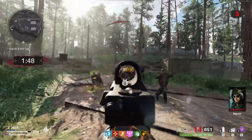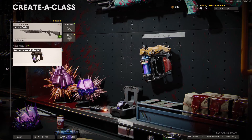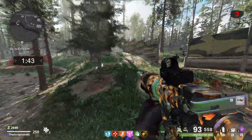In terms of loadout for this easter egg, the only things I'm really going to recommend are a powerful weapon like a shotgun, and then the wand field upgrade Ether Shroud, as this is pretty useful in one of the later steps. A chopper gunner or a minigun is also going to come in handy at the end of the egg.